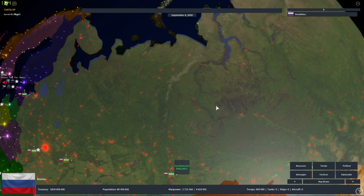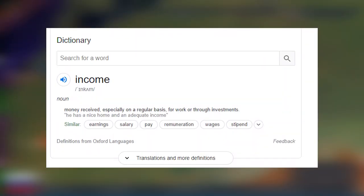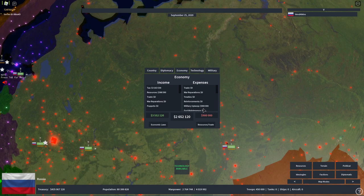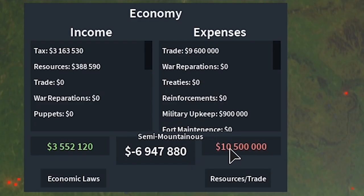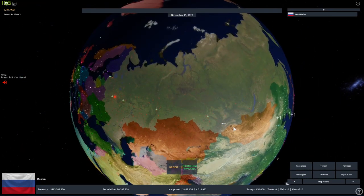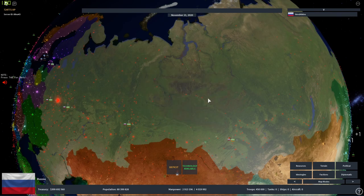So the next thing I want to talk about is balance between your income and your expenses. Income is basically the amount of money you're earning. You're earning three million from tax and three hundred thousand from resources. Your expenses — your military upkeep — you're only spending around nine hundred thousand. But if you're spending more than you earn, like spending 10 million and only earning around three million, your money is going down six million constantly.